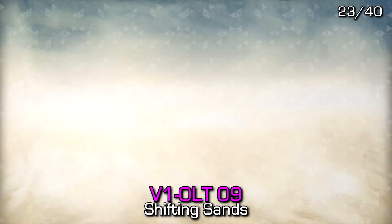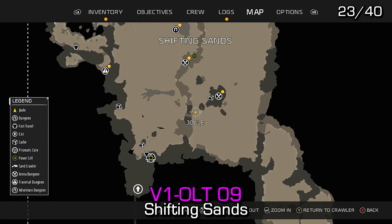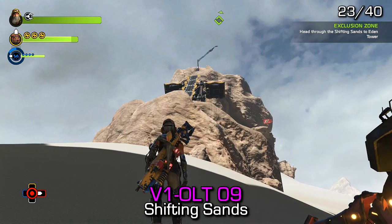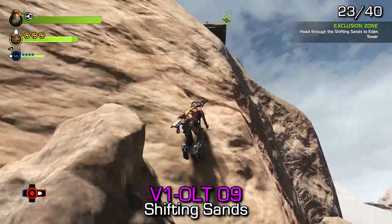We can find Violet number 9 and Violet number 10 very close to the entrance of the Coliseum dungeon, which is located on this rock formation. You'll need to use the spider in order to be able to access the area.